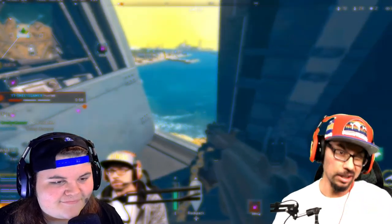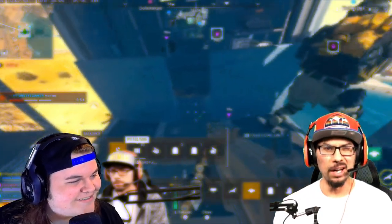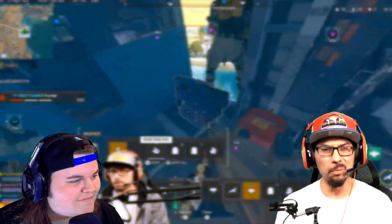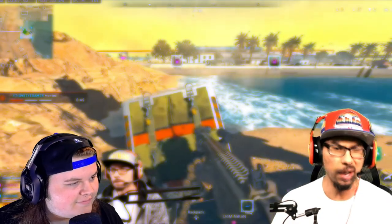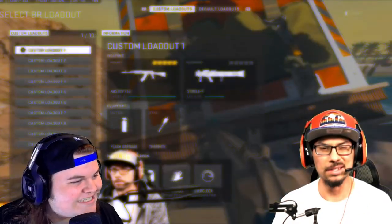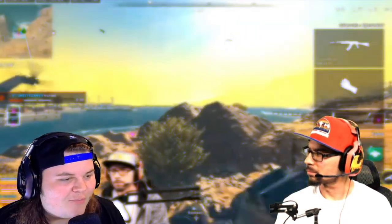Another frustrating thing: when you're diving out of a plane, there's like an FOV glitch. I don't know if it's supposed to be that way, but when you're inside the plane it looks zoomed in, like the ground is really close, and then when you dive out it zooms back out. I have no idea why they couldn't keep it consistent like they did in Warzone 1. It's complete garbage.